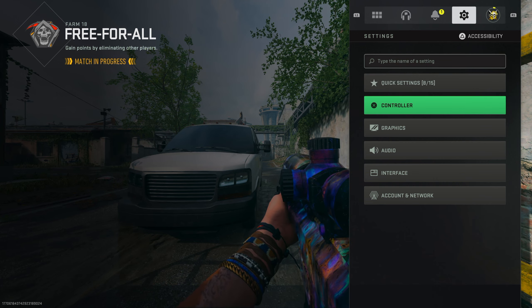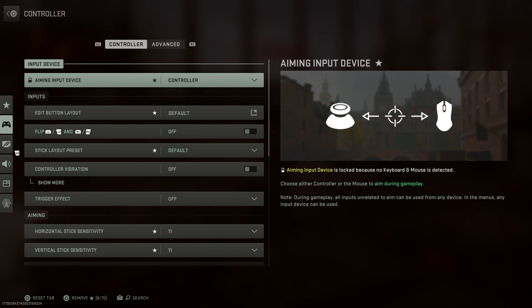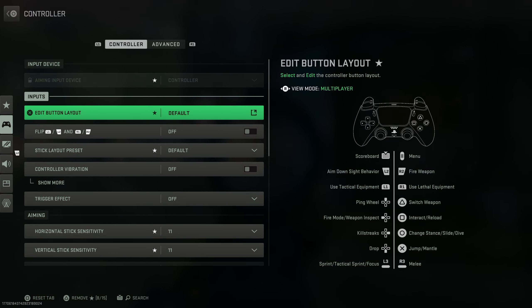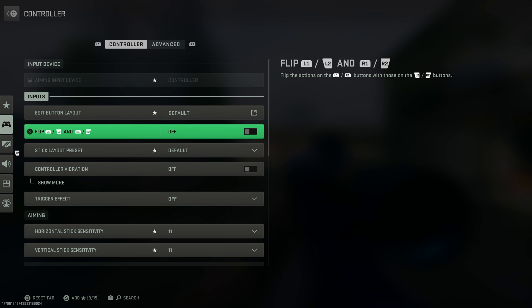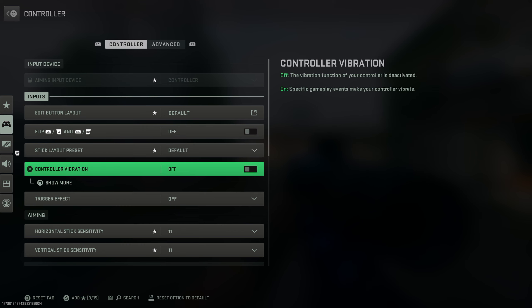Now to the controller settings. Make sure you choose controller and not quick settings. I'm a controller player, so starting with controller. In layout, I have default. Flip L1, L2, R1 and R2, I have off. In the past everybody would use this as on so you could shoot faster, however there is a new setting they added where it will not matter. Stick layout preset, make sure this is default. Controller vibration, make sure this is off. Any vibration will be a distraction.